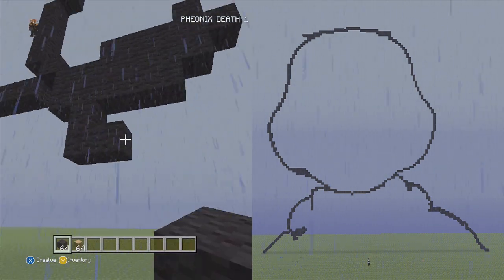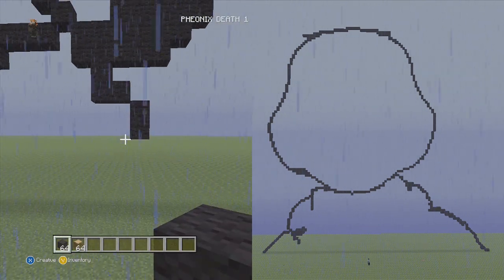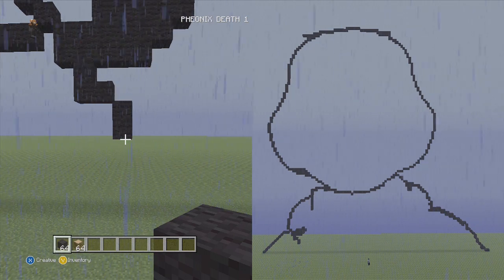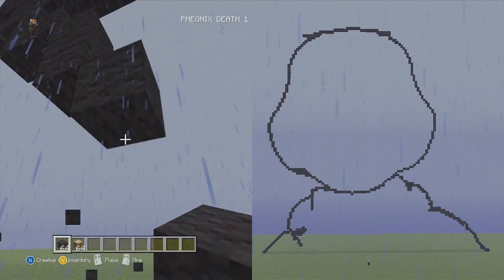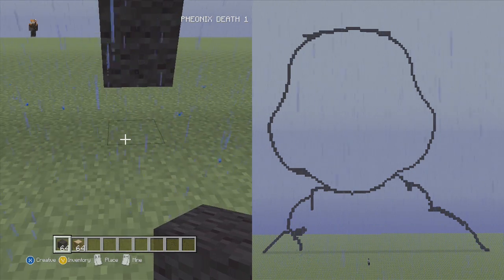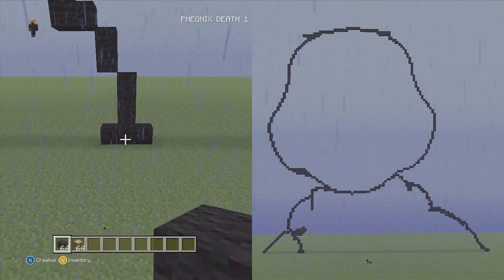And we're going to go down to the right again, two straight blocks, like this. And from there, to finish it up, we're going to go down to the right three, and then we should be one above the ground. So one, two, three. And yes, we're one above the ground, and from there we're going to do this little stand kind of shape.